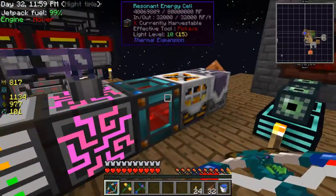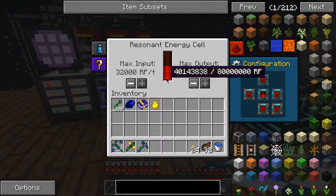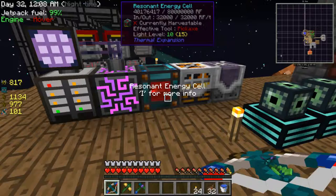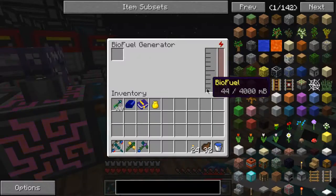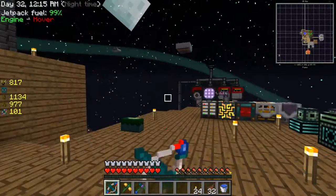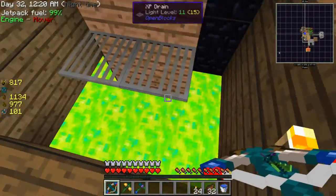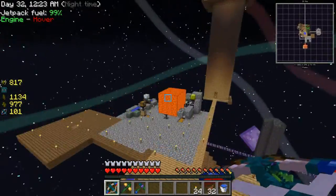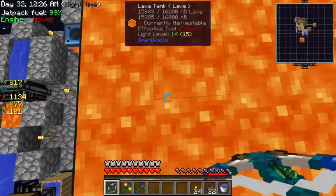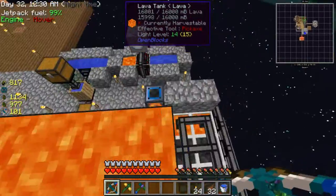We need to make that automatic, that's the problem. I'm just using my lava generators for now but I don't want to use them for much longer because they are terrible and they eat up my lava like crazy, although I do have a lot of lava and it does go down over time.